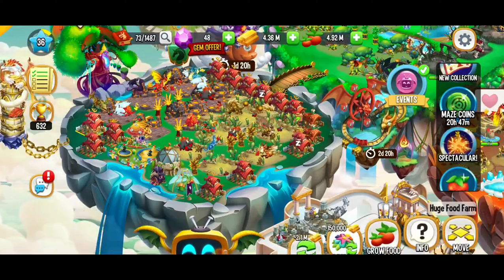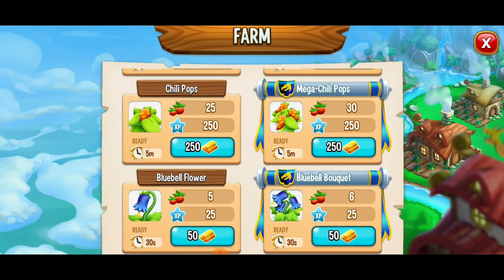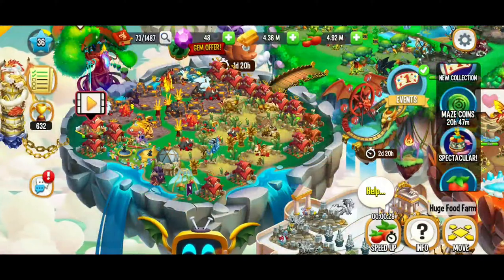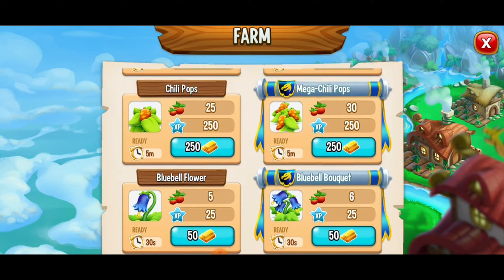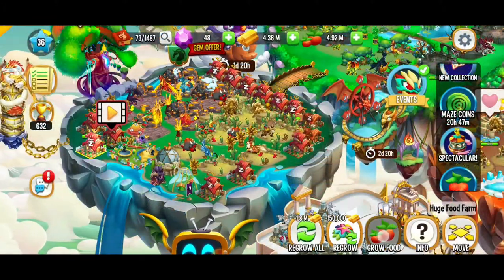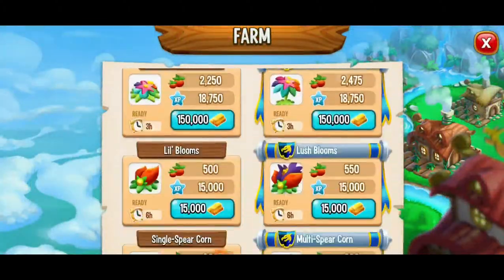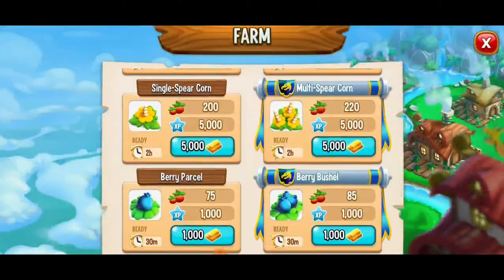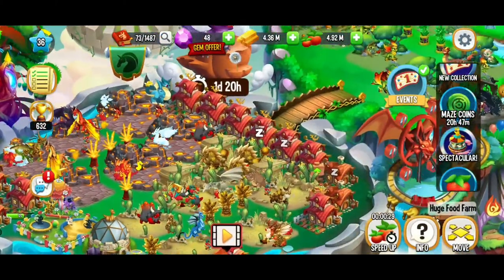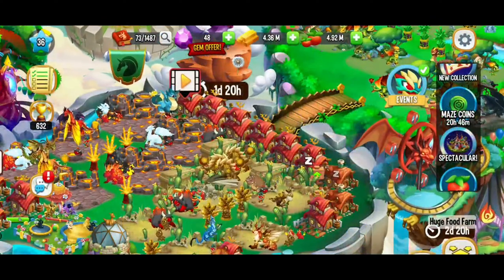I also want to grow some quick food. Lately I've been growing the rainbow leaves, that three hour food. Just right now since we need to grow food I'm going to get the blueberry bushels — blue bell bouquet, sorry, blueberry bushels. We're getting the 30 second food. So here we're going to scroll on down and get some food going, try to get some more flight stamps, and then we're going to try to get some rewards. We've also got a couple battles that we can play, so once we finish growing this food we're going to go check out our quest battles.